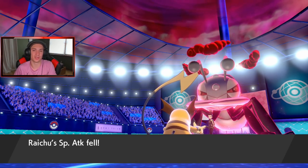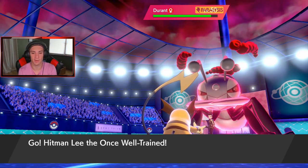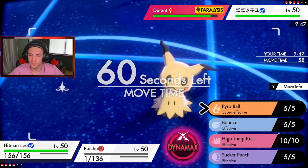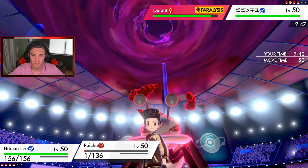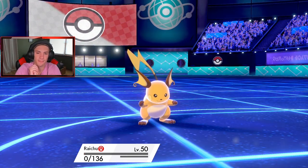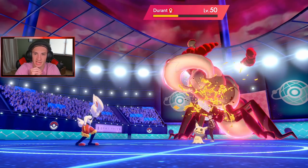We'll show him off later. This round is for Cinderace and Scizor. I'm just gonna throw a Pyro Ball. Do I read the Dynamax? I'm going to Nuzzle and knock off the disguise, start controlling this battle. Shadow Claw comes out and takes out Raichu — totally fine. Cinderace definitely outspeeds Durant and we'll be able to take it out. See you later punk!